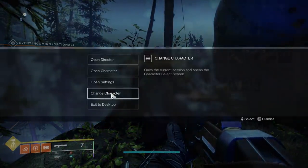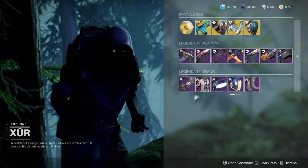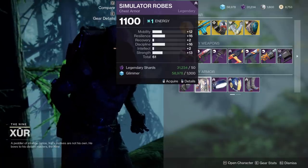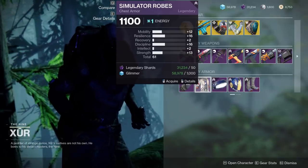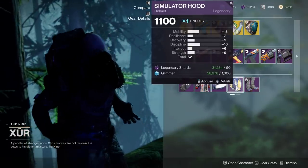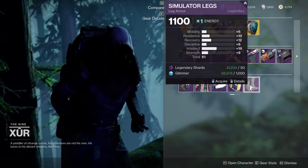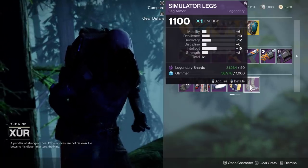Let's check the Warlock. On the Warlock, the arms — not very spiky, but 64 is definitely high. The chest piece — a lot more spiky, but it's missing recovery and intellect, which we both really want. So if you're making a build that revolves around discipline, strength, resilience, this is a maybe — but otherwise, maybe skip it. We've got the Bond. The helmet — a lot of mobility, a lot of discipline. Not sold on this, too much mobility in my opinion. And the legs — if you're gonna pick up anything, it's gonna be these legs. 61 is not terrible, great intellect spike at 19, not a bad recovery spike as well. These are definitely a consideration.